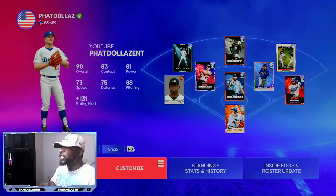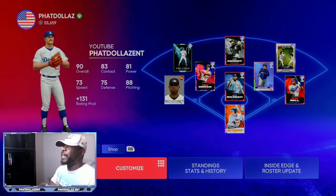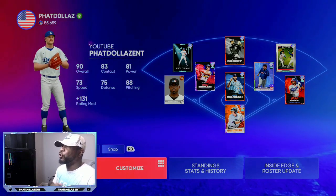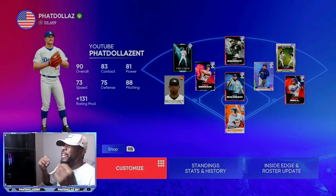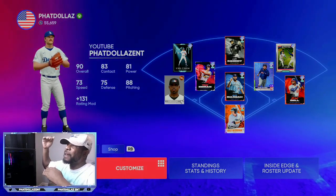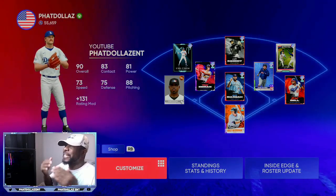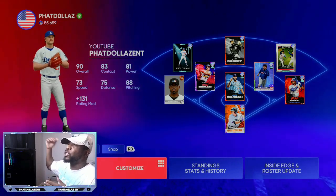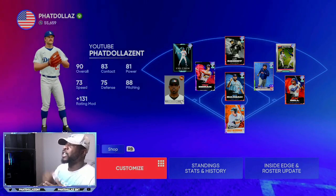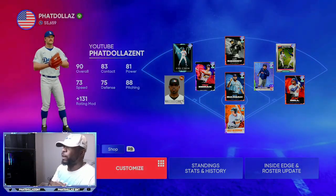There's a lot of cards that have potential to go up over the next two roster updates. I'm going to give you the cards that still have the best value — meaning they are very obtainable right now and they have a good margin. You want to spend low and have an opportunity to make at least 1,600 to 2,500 stubs on each and every investment.